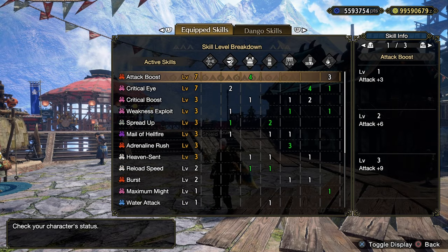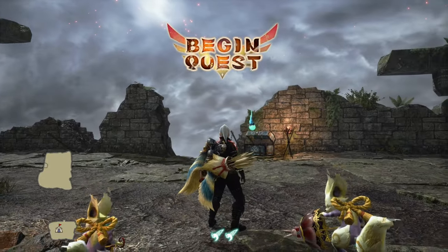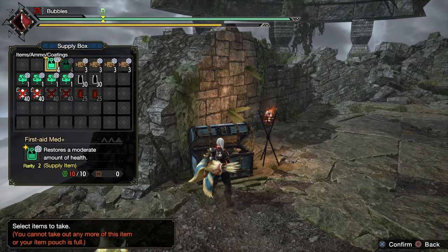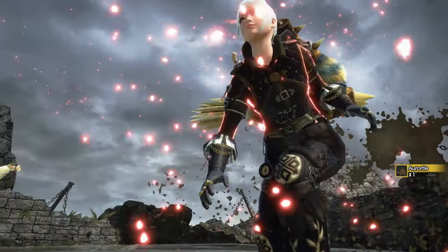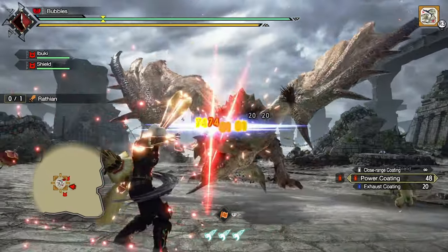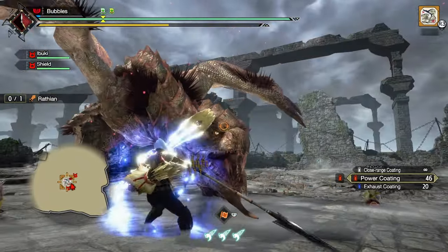All these green numbers here are from Decorations. Let's go test it against Arathion, of course. I honestly have no idea how well or badly this will perform, because back in Base Rise, Raw Bow was the meta. Definitely not now, because we have so much access to really strong element skills, but it'll be interesting to see how much this does in comparison. This bow also gets access to the exhaust coatings, so we can get an easier stun.